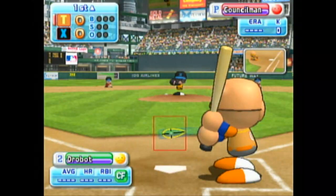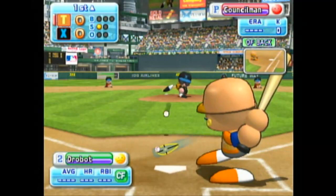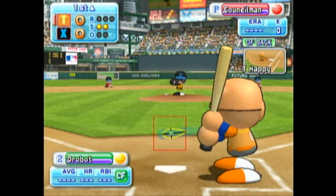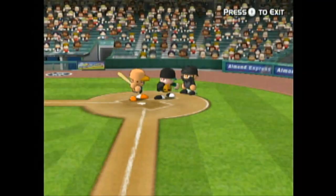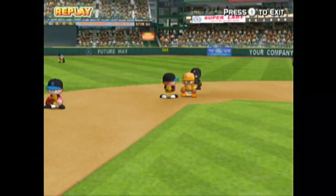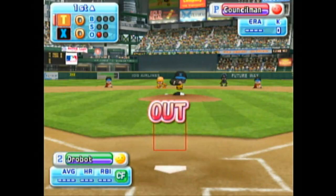The go-ahead runner is on with no outs. Next up, Sky. It's a strike. The pitcher makes a pick-off attempt to first. It's a strike, he's behind in the count. The bat makes contact with the ball — foul ball. Pitch is out, catcher throws to second. That's a stolen base. Swing and a miss, strike three. He whiffed at that one.